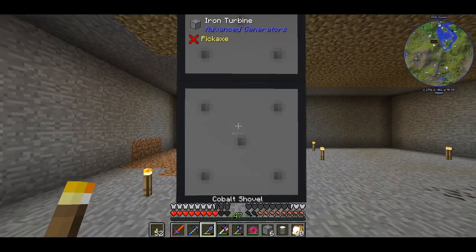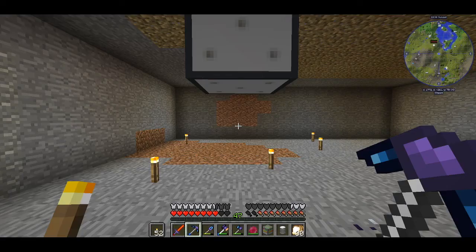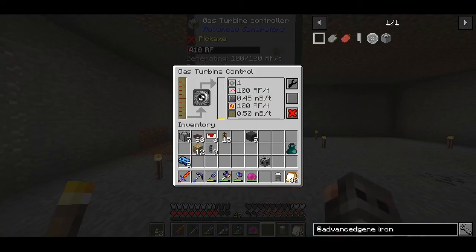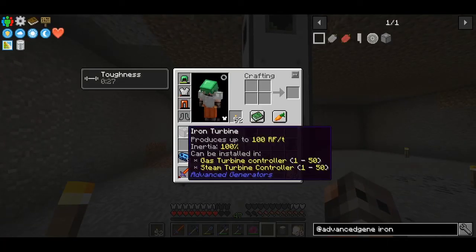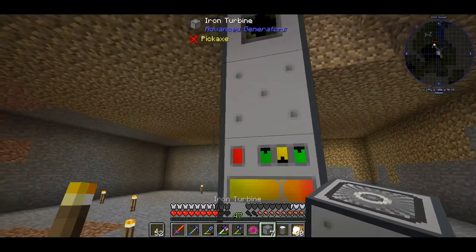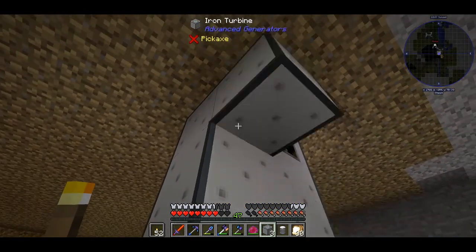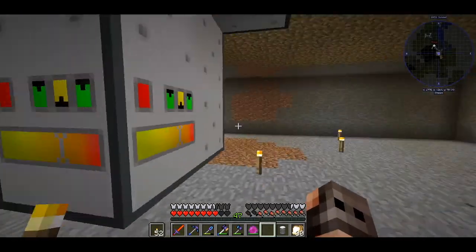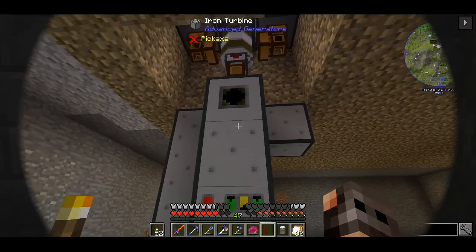I'll put some turbines here and place the controller so that we can see if everything works. The multi-block structure has formed and we are producing RF at the rate of 100 per tick, which makes sense because we only have one turbine. If I add more turbines we will make more. RF is then extracted through the forged energy emitter. For EU you can use the other emitters which are available in JEI.